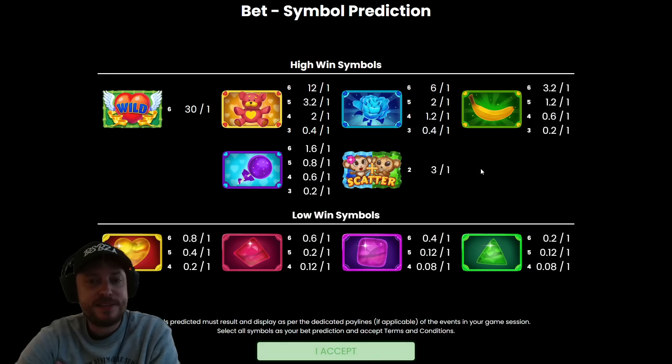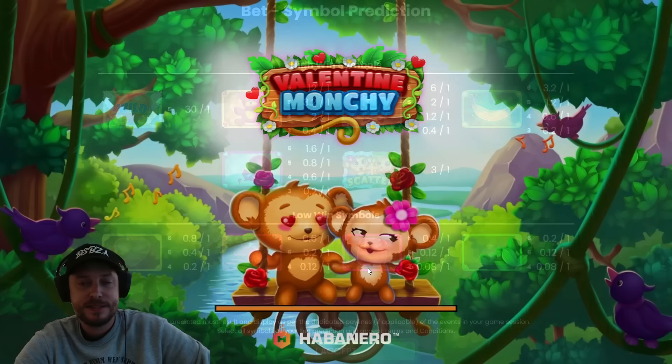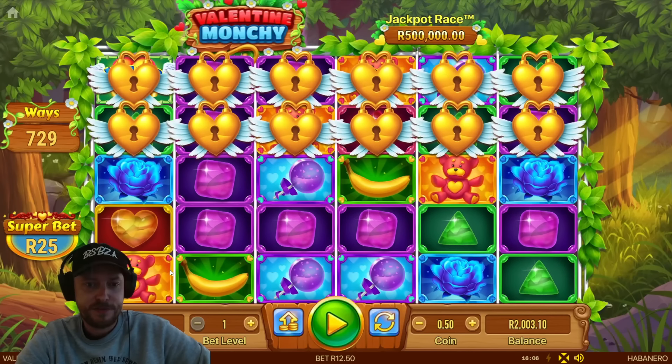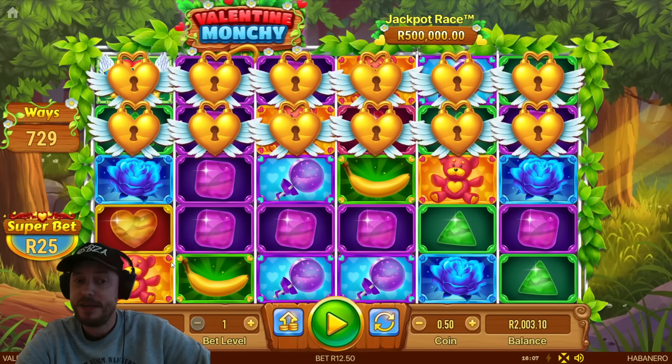We've got some cute teddy bears sitting on a swing. Let's go through the bet symbols. We've got a wild — these look very dull straight off the bat — but let's see what the game's like. I've got my headphones on. Very colorful. What is this, a 5x6? Okay, quite interesting. We've got Superbet. We can't buy a feature on this one.